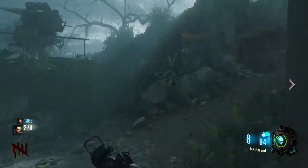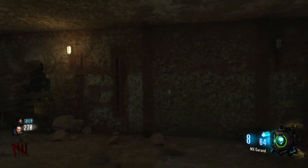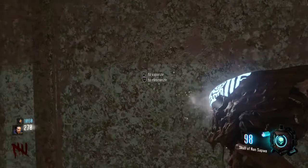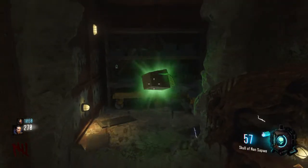After getting the skull, you want to come to this point and you see this wall here — you want to place your skull and you want to melee on this wall. It will then disappear and give you a free max ammo.